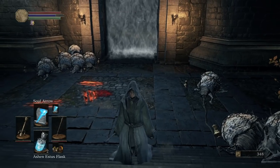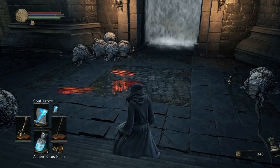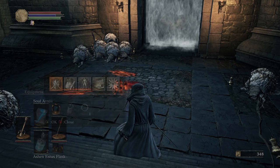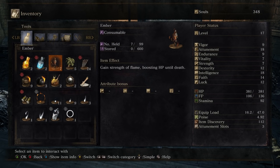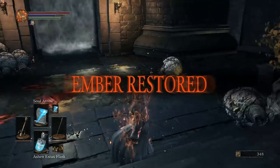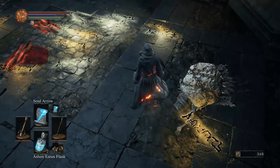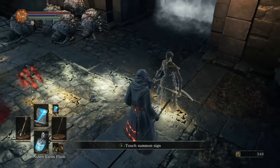Once you get here, I would suggest that you summon a Phantom. There is an NPC Phantom available if you don't have an online connection. The NPC Phantom's name is Swordmaster. This guy appears even if you're not online, but you have to be in the Ember state in order to actually summon him.